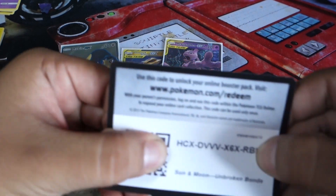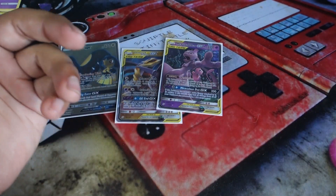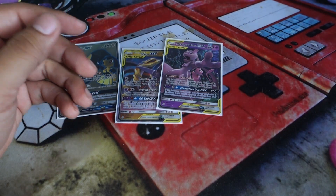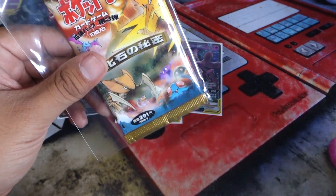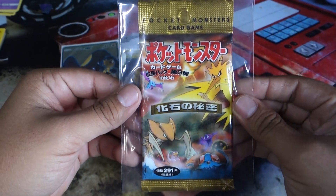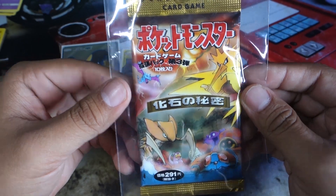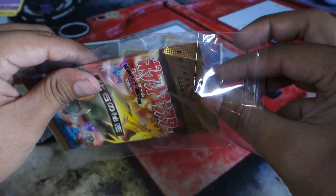Let's give away some more code cards — an Unbroken Bonds one here. Remember, if you want more code cards just stick around, subscribe, like and share the video — it helps out a lot. I know I'm just starting out but it'd be great. Now we have a Japanese Fossil booster pack — totally went brain dead for a second — let's bust it out!